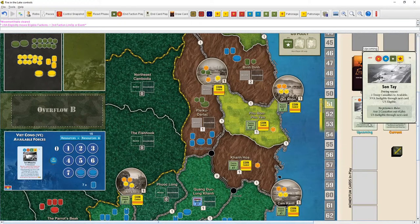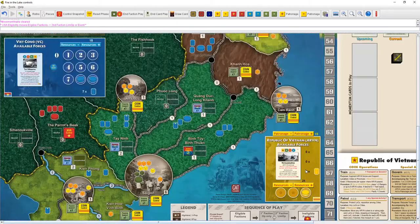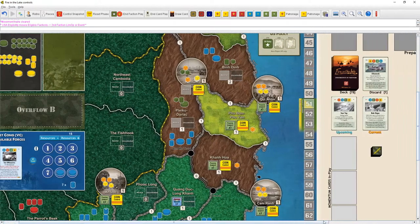Looking at the next card — we could pass since the event sucks and we're limited to one space for a limited op. But checking the next card, we'd go second again, the NVA and VC go first. Looking at the event — casualties to available — it could be kind of good, but not good enough to pass. The US has been handed a dud opening round.